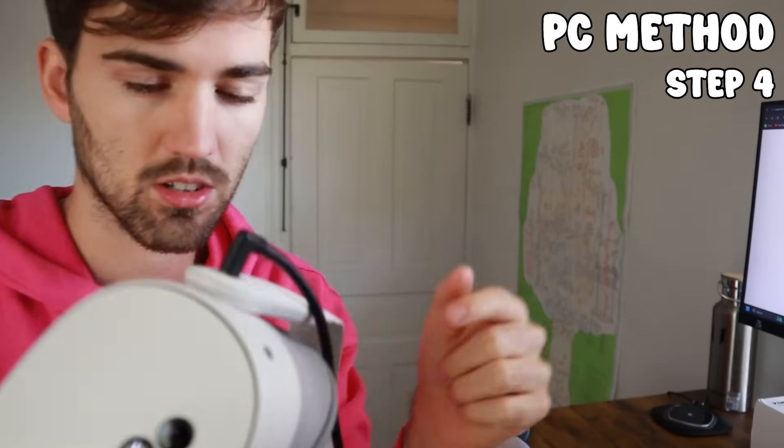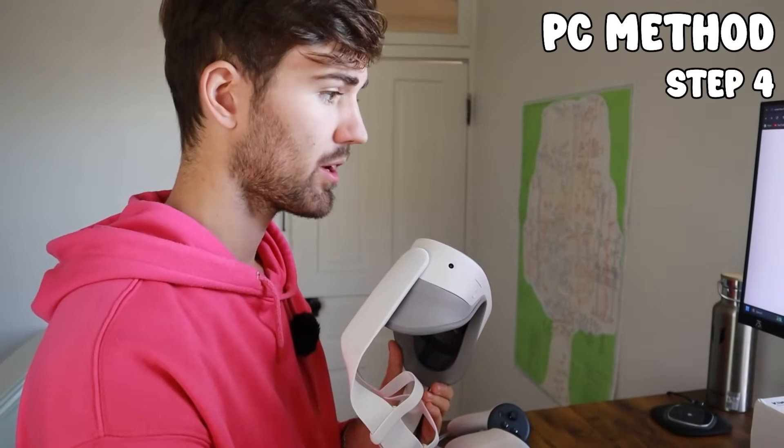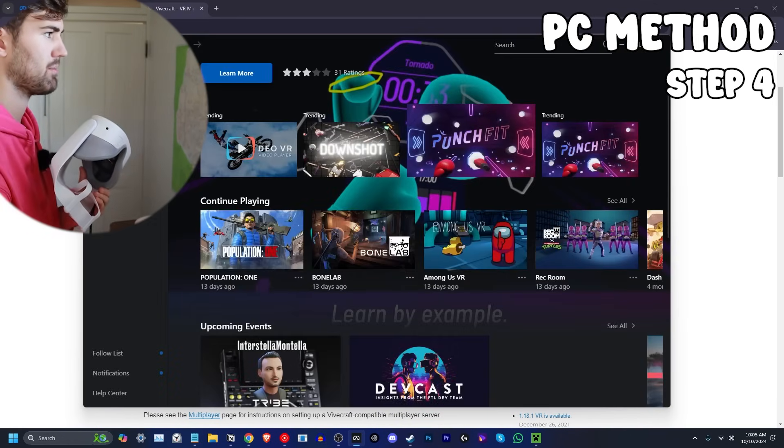You know it's connected when the little light turns on and you hear the sound. If you've downloaded the Meta Quest Link software, it'll prompt you to connect your Quest 3S to the PC. You can press X to skip the setup — I don't think it matters.